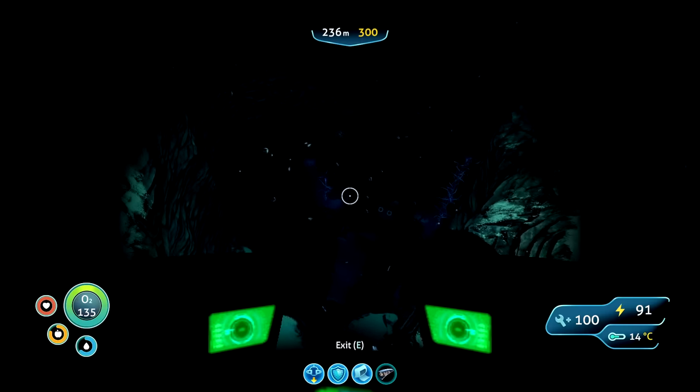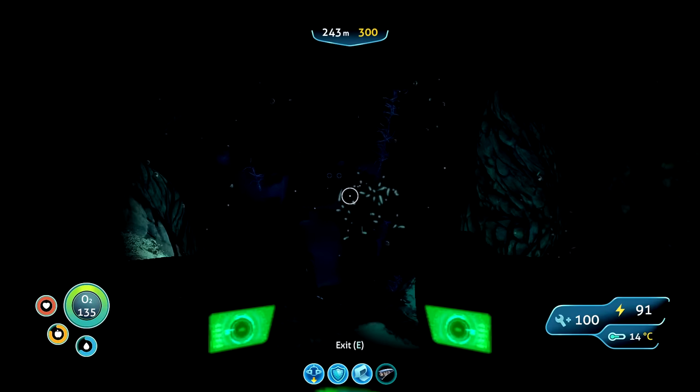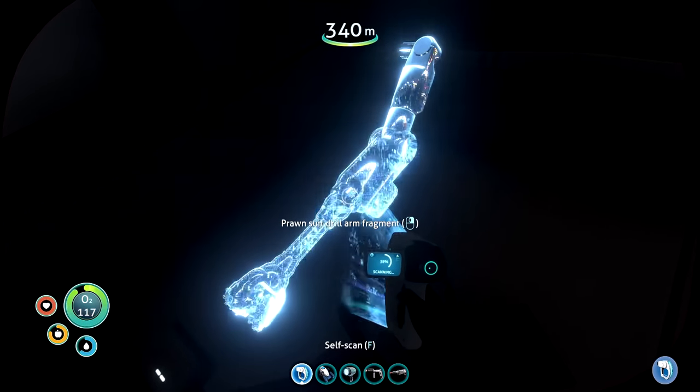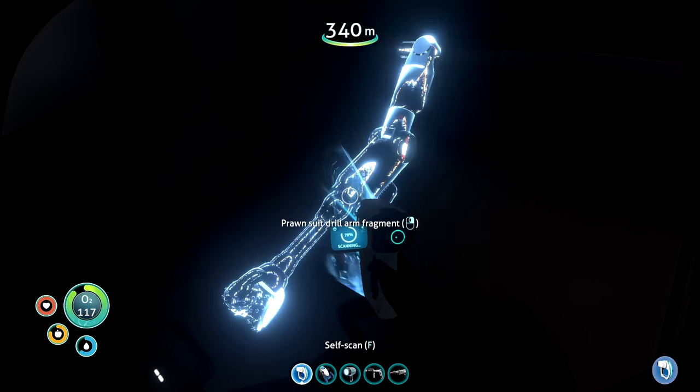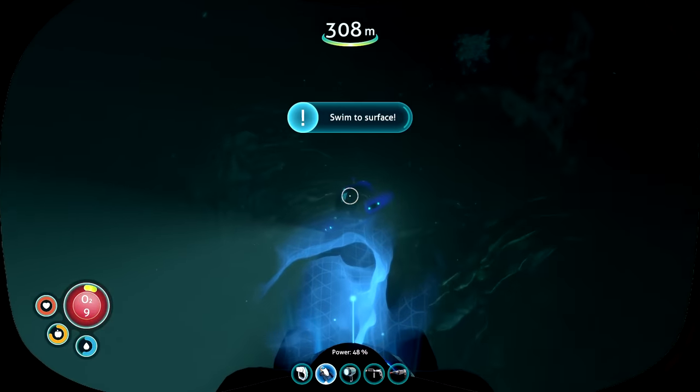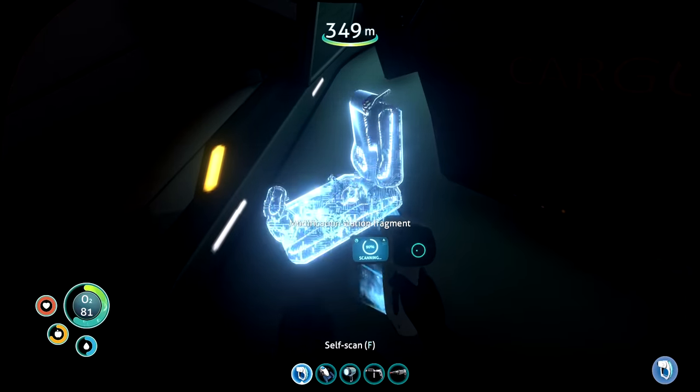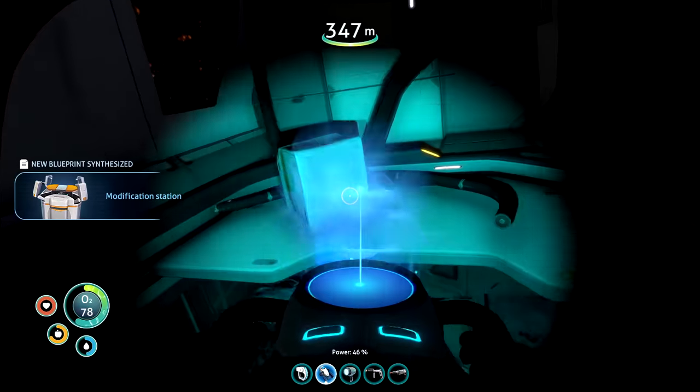There was a cave nearby and even a shipwreck down there, but it was quite deep - below 300 meters so I couldn't take my sock sub. I only had limited oxygen to quickly scour through the stuff. I almost had a really close call running out of oxygen, but I made it at the last moment. I ended up getting some pretty good things, like the last modification station fragment.